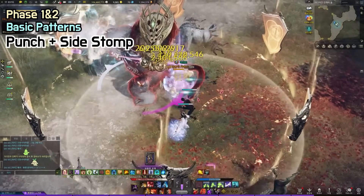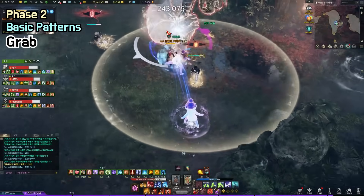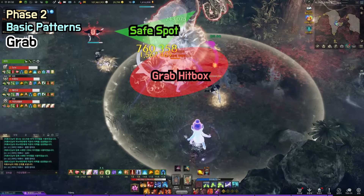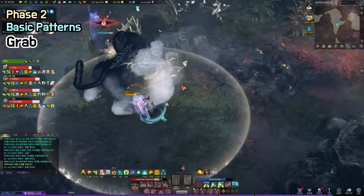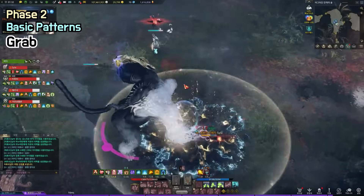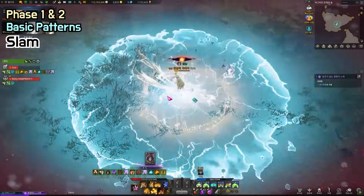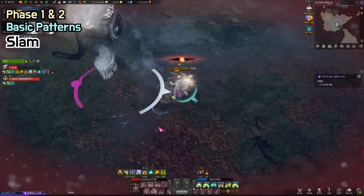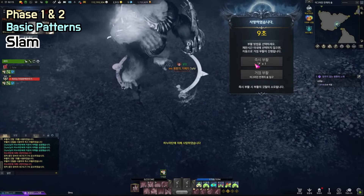Punch plus a sight stomp: you normally don't see this pattern outside target counter time, but taunting the boss causes this pattern. Grab: this is a phase 2 pattern where the boss grabs everyone on his left instead of attacking his right. If you get grabbed, he will slam two times then backstab, then slam three more times before your teammates can save you with a counter. Slam: if someone is stunned by earthquake, the boss will dunk the player to the ground — the damage is very high, so you should use Splendid Charm to save your teammates when you see someone stunned.